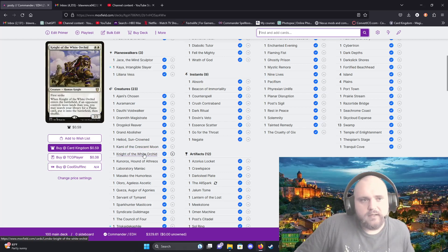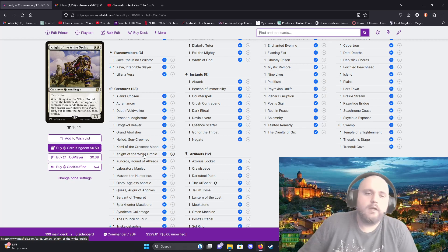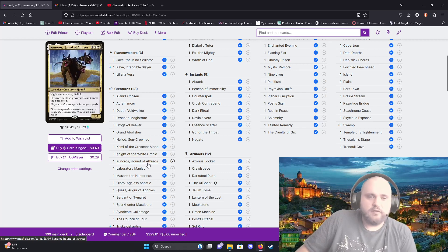Kami the Crescent Moon — at the beginning of each player's draw step, the player draws an additional card. Knight of the White Orchard — when it enters the battlefield, if an opponent controls more lands than you, you may search your library for a Plains card. That's just mana and land fixing.